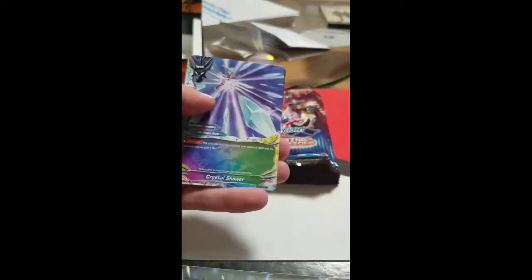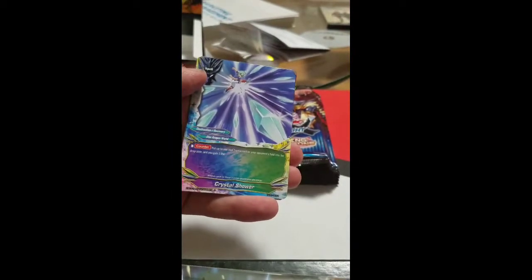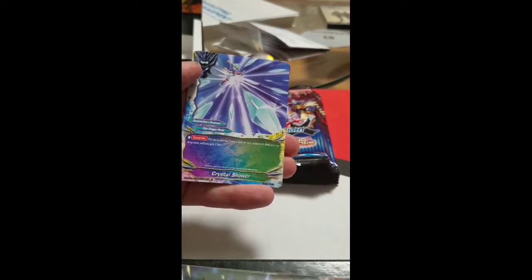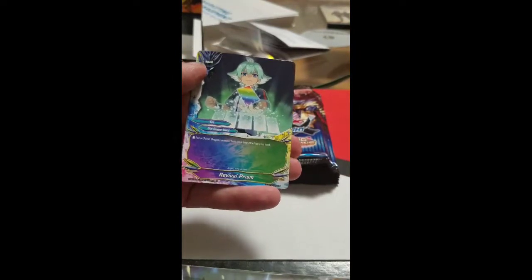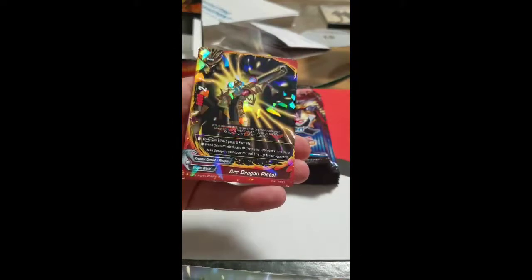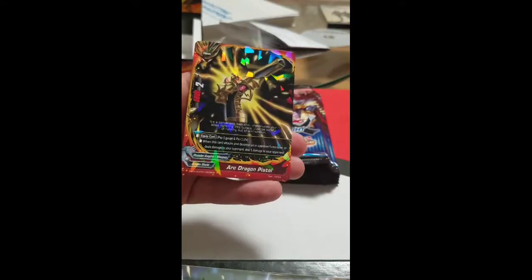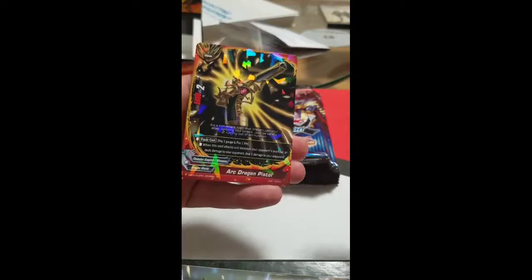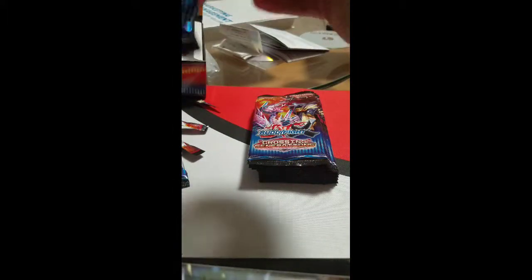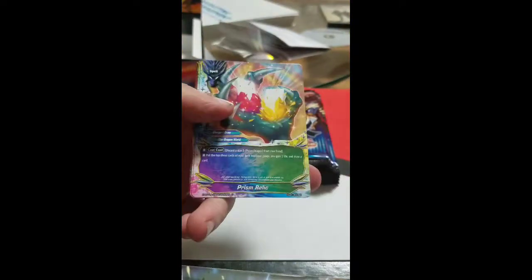Buddy Together Red, Fire Dragon Shield, Crystal Shower — put up to one soul from a card on your opponent's field to the drop zone and gain a life, not bad. Revival Prism — put a Prism Dragon monster from your drop zone into your hand. Arch Dragon Pistol — when this card attacks and destroys your opponent's monster or deals damage, deal one additional damage to your opponent. A little risky. Sun Dragon Shield.